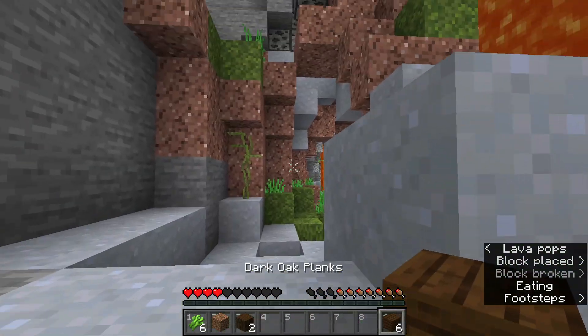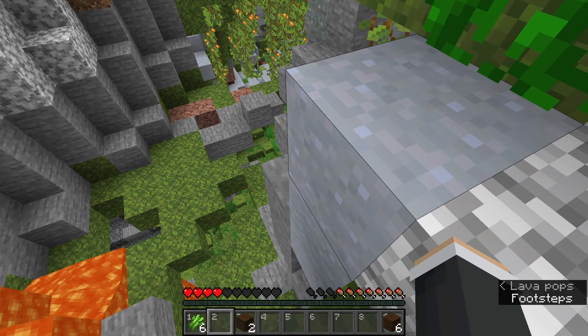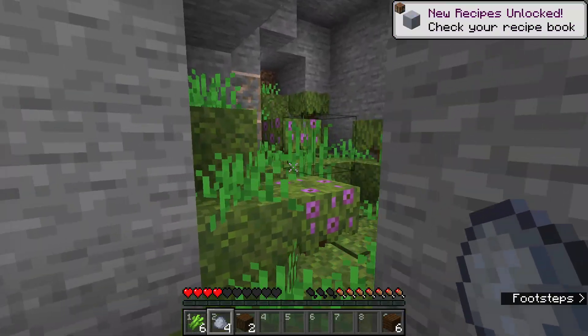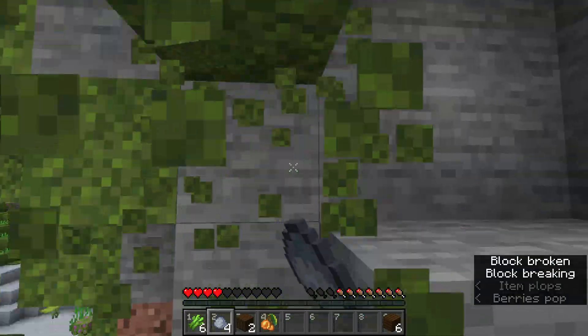Glow berries are really bad, yeah, but we'll have to live off them. Oh my god, is that a thing where it goes down when you stand on it? I forgot what it's called. Big drip leaf! Oh, don't at all.